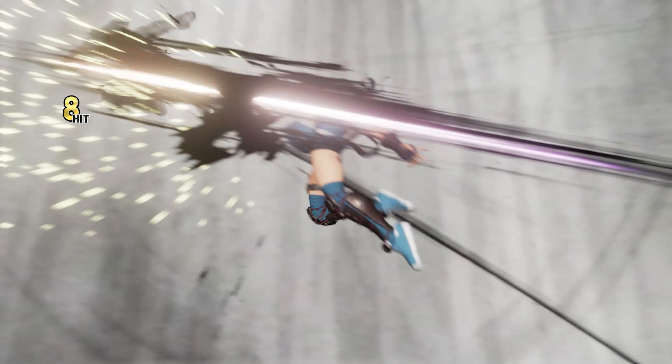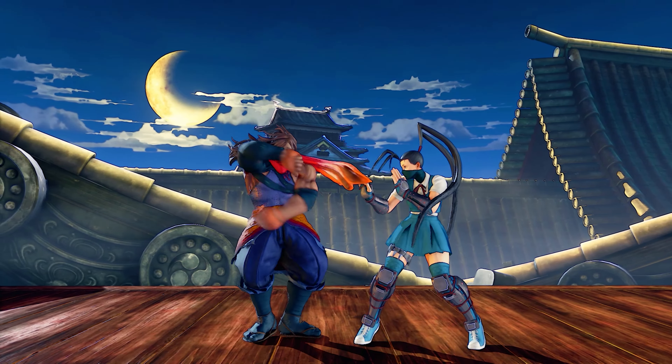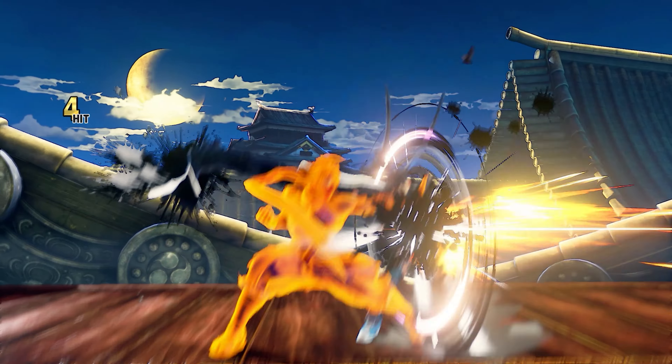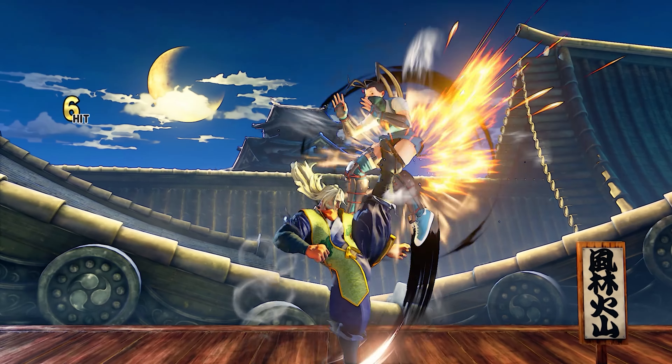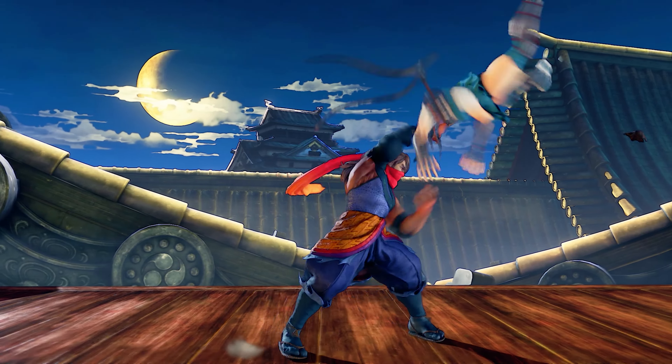What separates him from other ninjas is that he has the ability to transform into his younger self, which gives him an entirely different moveset. By combining Zeku's old form, which is focused on space control, and Zeku's young form, which is focused on close range pressure, you have a very tricky opponent.